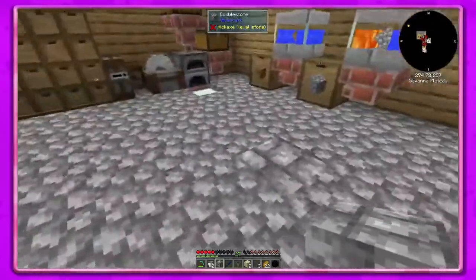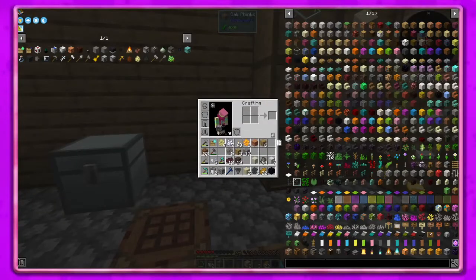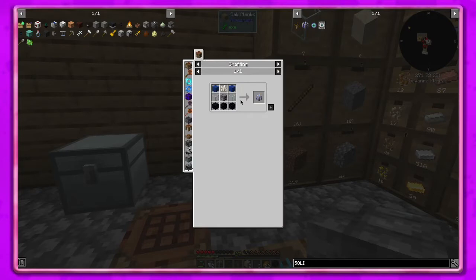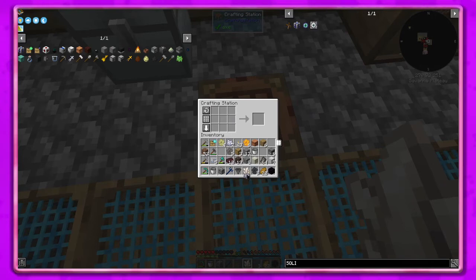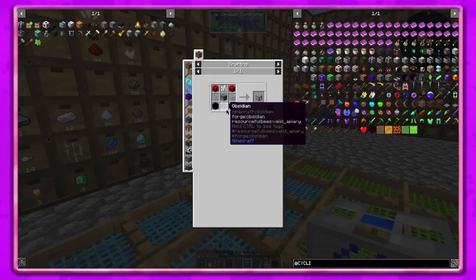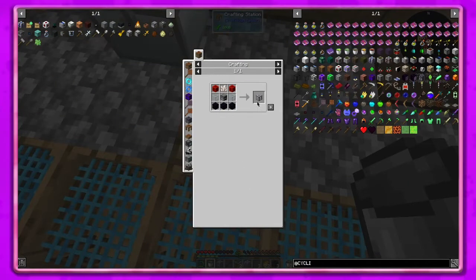Let me look at the solidification chamber — we need nether quartz, a furnace, obsidian, and glass. I think we can do most of that; we need more obsidian. That will make us a solidification chamber. And there's another thing — a melting chamber, that's what it was. We need three more obsidian, furnace, glass, and redstone instead of that. We can do that.